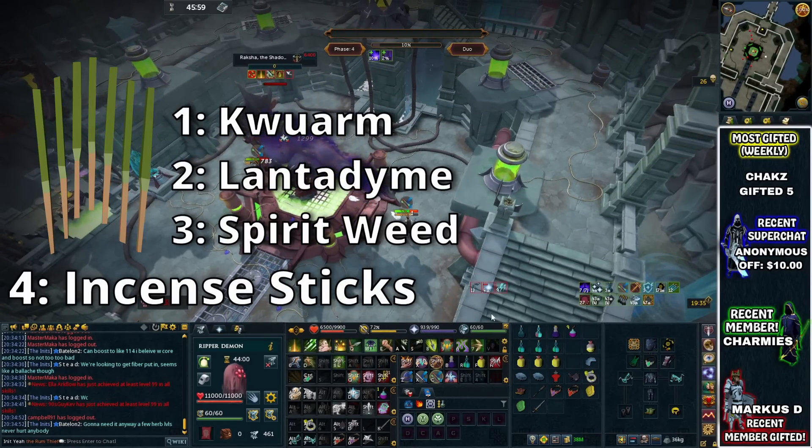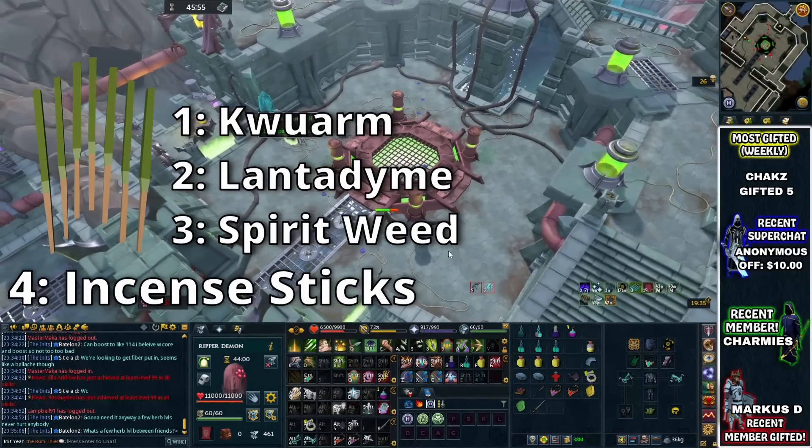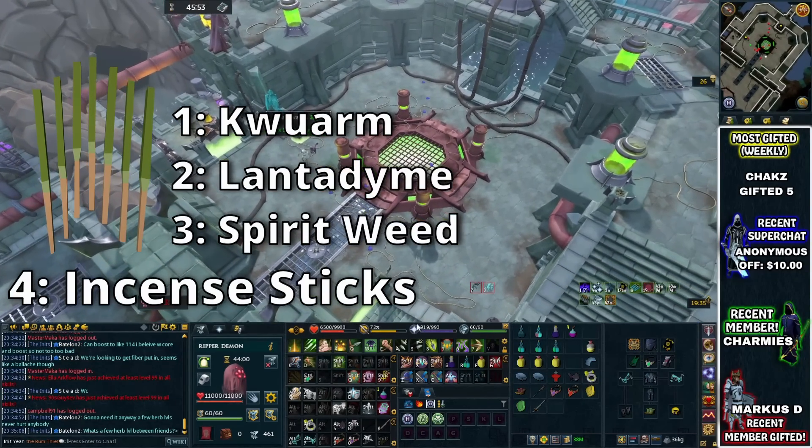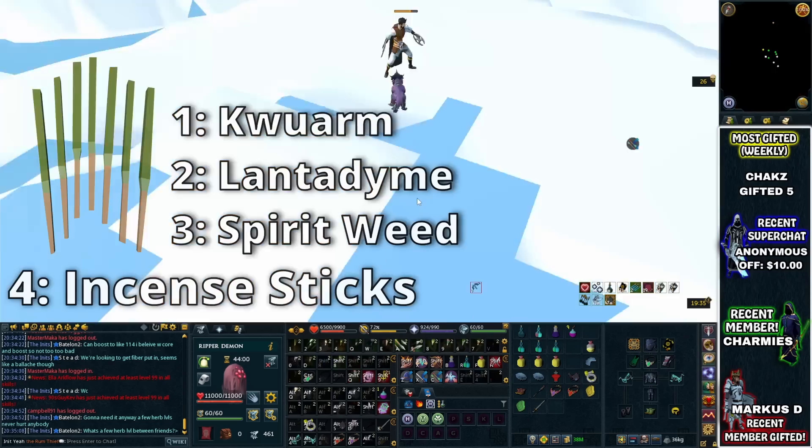You can of course take Spiritual Prayer Potions with you to do the same thing, but if you stack these together and get a couple of extra specs out of it per kill, it is still going to increase your damage, and it is definitely worth it if you're looking for faster kills.